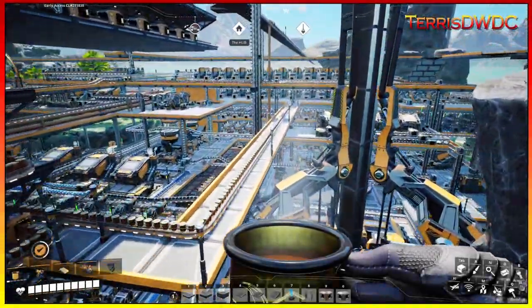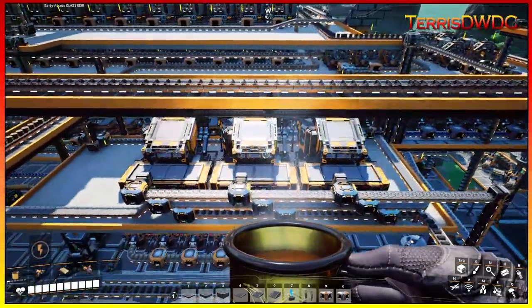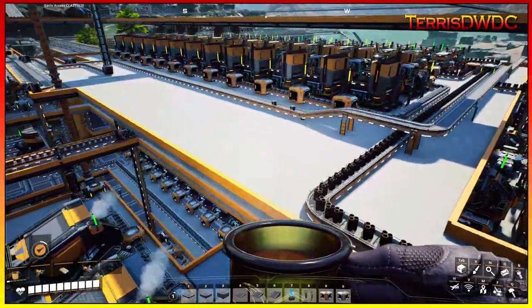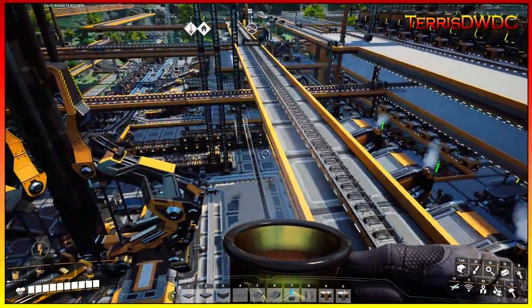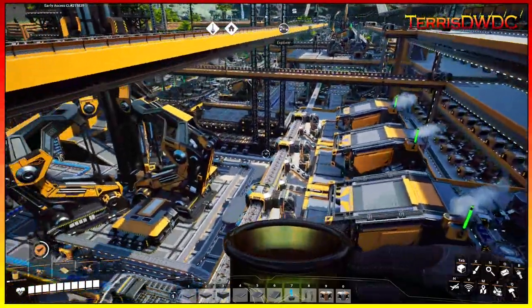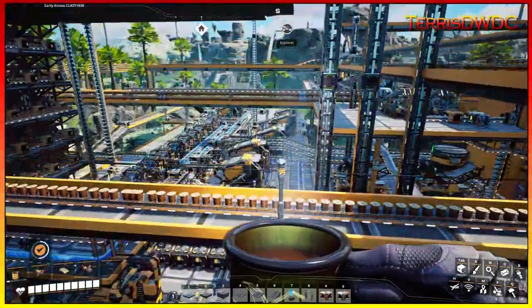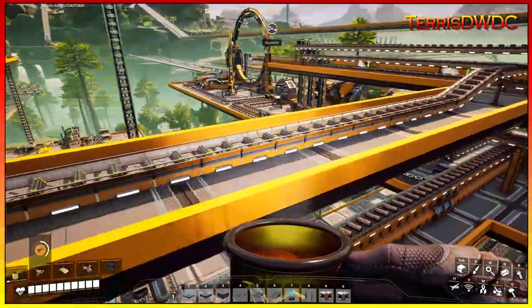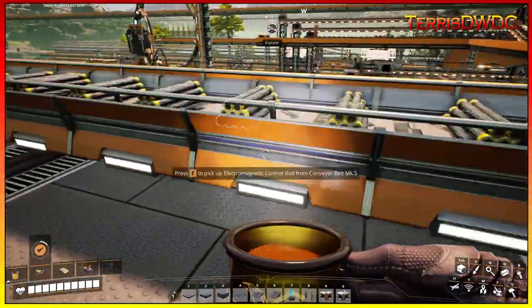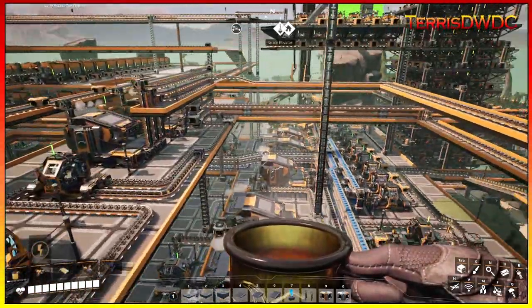Welcome back to another episode of Satisfactory. On this episode we're going to start building away from this starter factory and actually start building individual factories for some of our various components. On this particular one we're going to be focusing on iron ingots. We need to build a lot of iron ingots for our planned Mega Factory 2.0, so sit back, relax and let's jump into it.